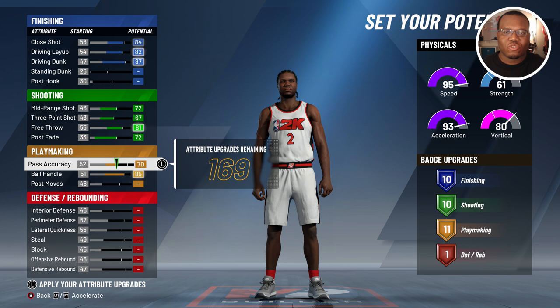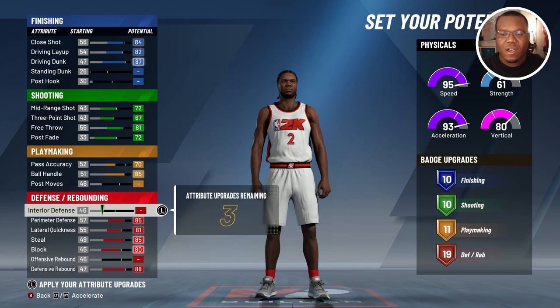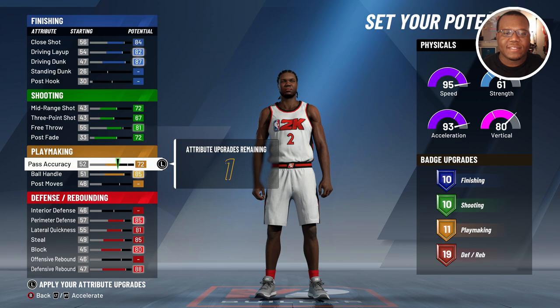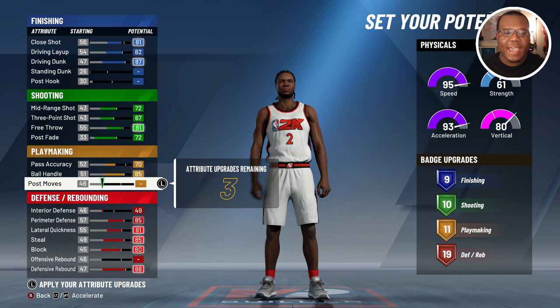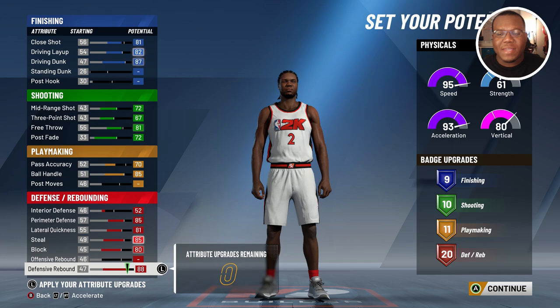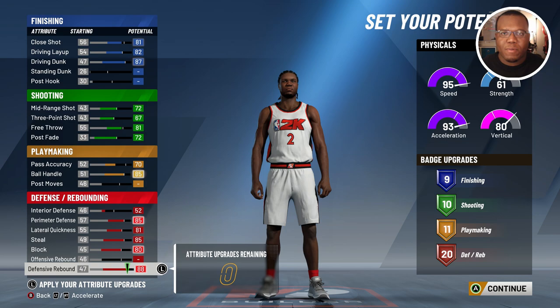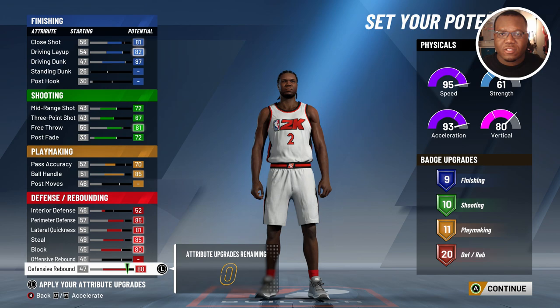For defense, we're going perimeter, lateral, block, and defensive. If you want to save a few attribute upgrades, you can move some from defense into playmaking to get a 12th badge — giving you 12 and 19 rather than 11 and 19. What I decided to do was drop my close shot to nine and add that to interior defense to truly be the lockdown we're looking for. So you end up with 9, 10, 11, and 20 defensive badges. You still have strong playmaking, and that 20th defensive badge adds moving truck, post move lockdown, and similar abilities when going against bigs at power forward or the three or two positions.